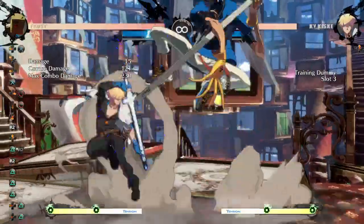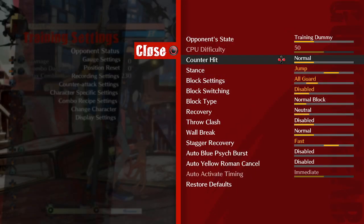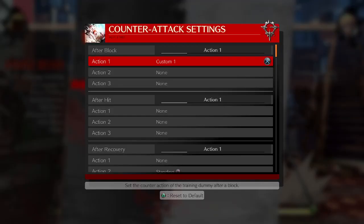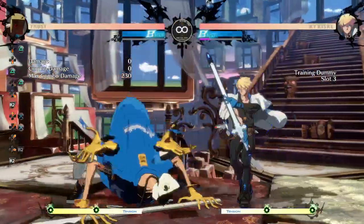You can also air dash and catch them with a cross-up after this. So there's even a mix option if they're respecting you. Lots of options, very very nice. I recommend using it. Now let's talk a bit about combos.